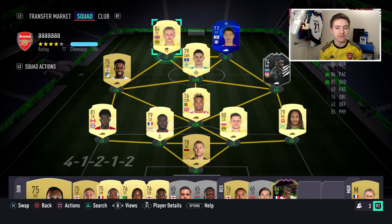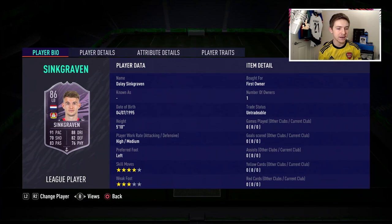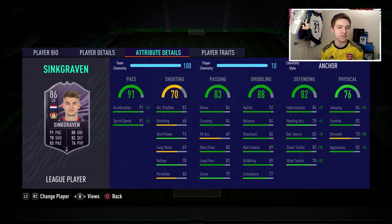It's an easy objective and you get a really nice-looking left back item for doing it. The Dutch full back has a very nice-looking card — freestyle weak foot, four-star skill moves, and high/medium work rates, which is the usual stuff for a full back, although four-star skills is actually a bit of a bonus since some only have three. In terms of play traits: injury prone and flair.